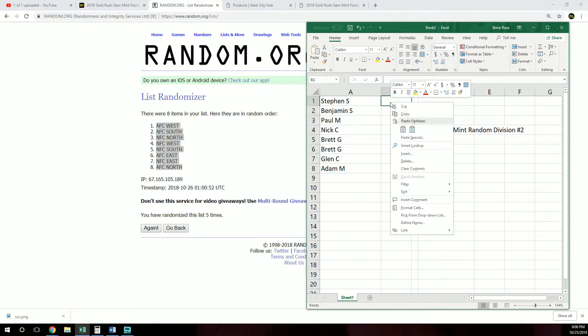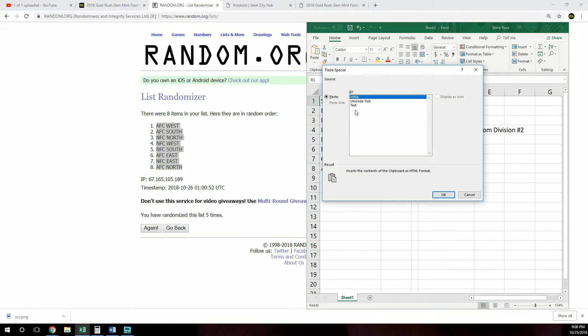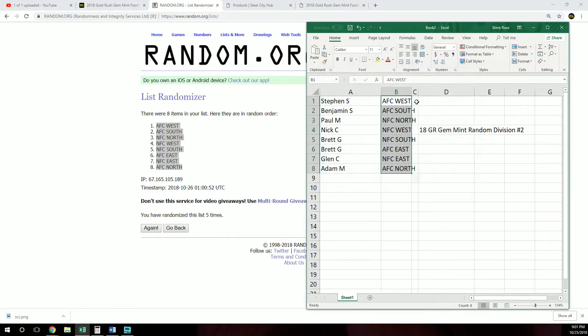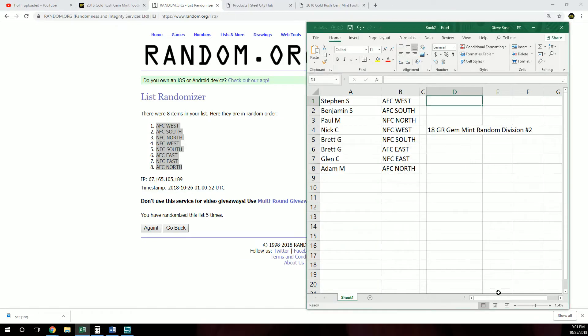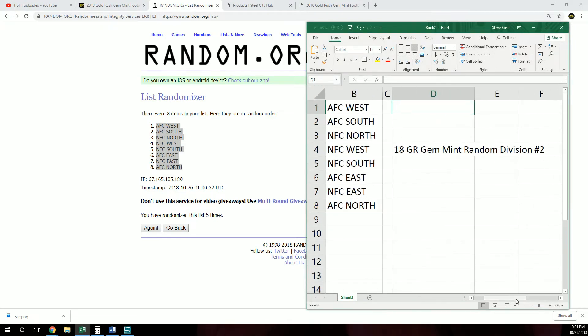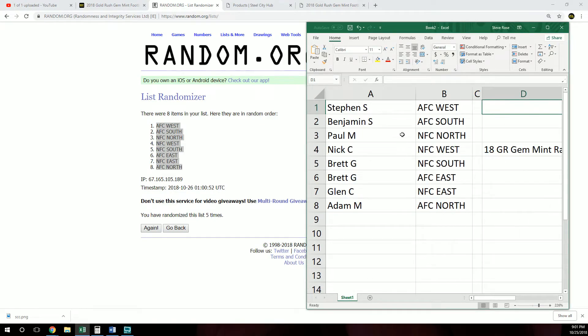Let's pair these up. Steven: AFC West. Ben: AFC South. Paul: NFC North. Nick: NFC West. Brett: NFC South. Brent: AFC East. Glenn: NFC East. Adam: AFC North.